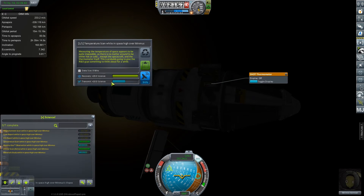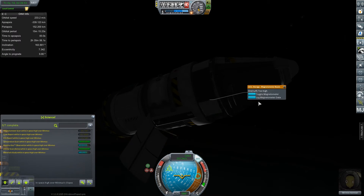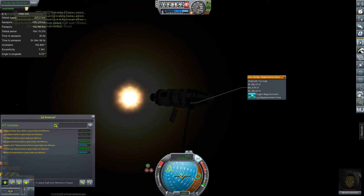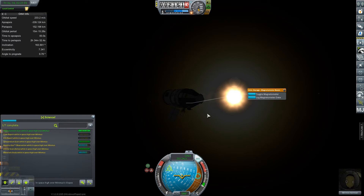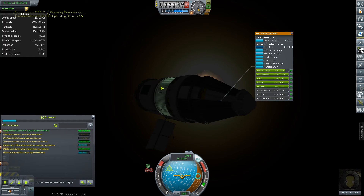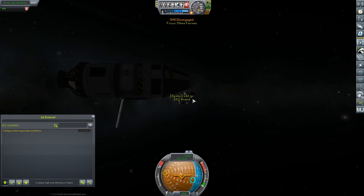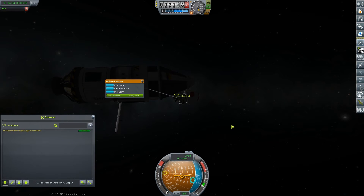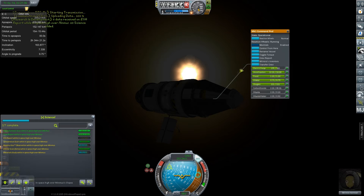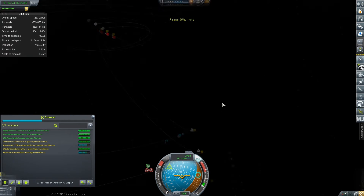Lock the temperature - why do we only get 50? That doesn't make any sense. Why do you only get 50% of the data returned? It's a temperature. This one I think we just transmit everything, right? Yeah. And there's probably an EVA report to do out here - crew report. Transmit that. Did I close the antenna? No, I didn't. This EVA is making me nervous because the ship shakes - it feels like something's going to explode. All right, I think that's everything. Deactivate the dish for now to save power, and take a look at our flyby.